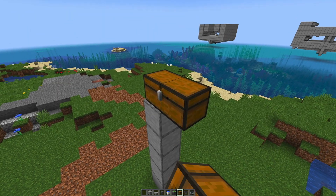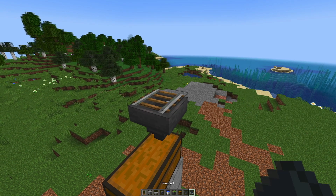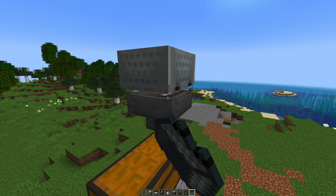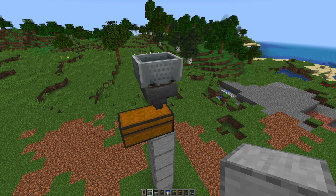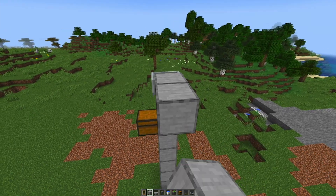We start by building five up, placing a chest and a hopper pointing into that chest. On that chest we place 24 minecarts on a rail, because this farm works with entity cramming. This is the middle of the farm, and then we build out eight blocks to either side.